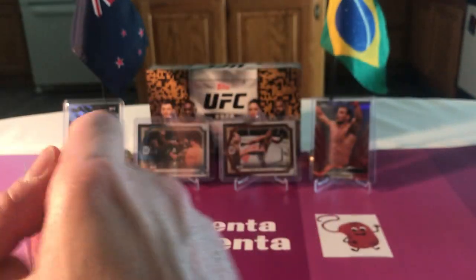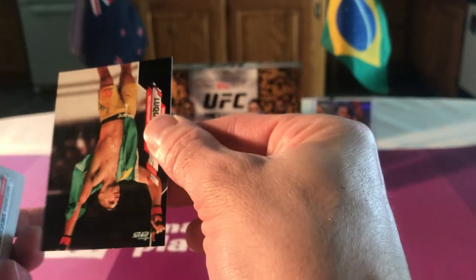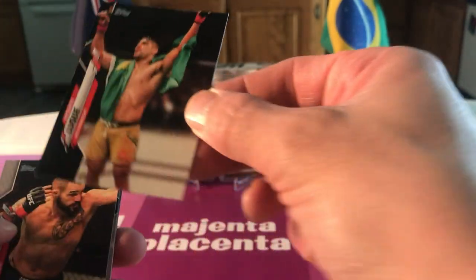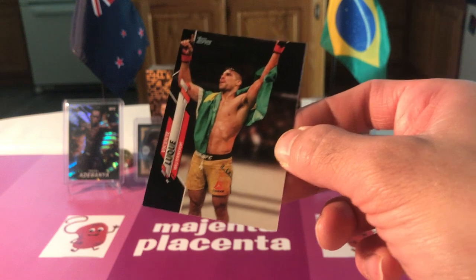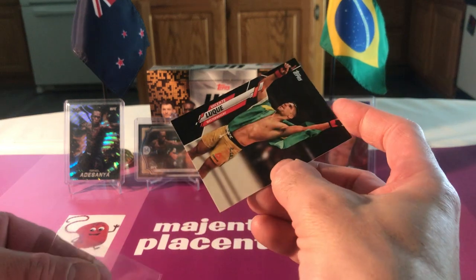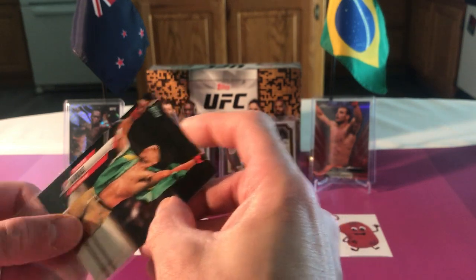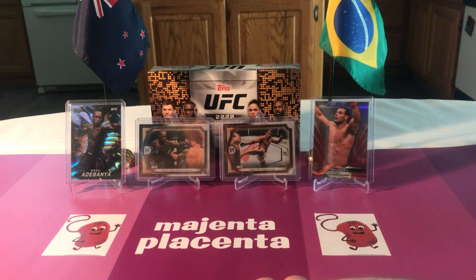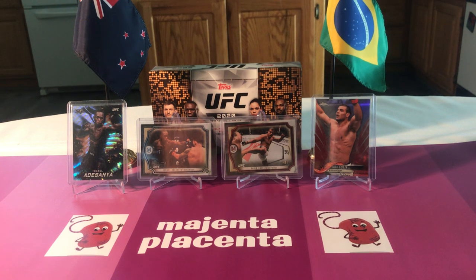Santiago Ponzinibbio - what the hell happened here? You got played. Is that a base pack? That's trash, you got played. Oh no, there it is - it's 69. Oh, it's black! It's Vicente Luke - oh my god, are you kidding me? Right there! That matters in this card game. It's like an entire rainbow card, but it has a little black square in the bottom corner.